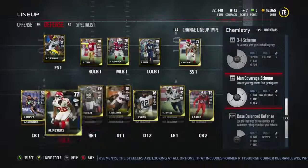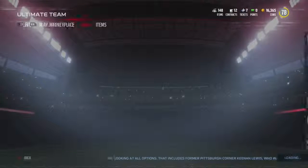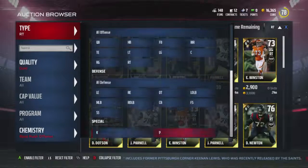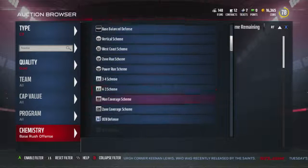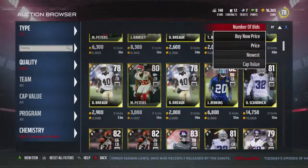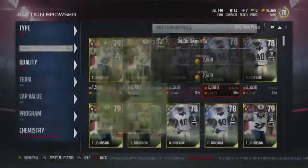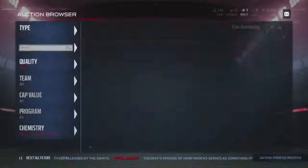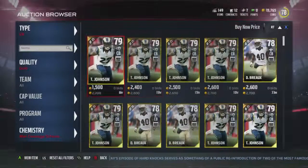It says man coverage. So what if I get another man coverage guy and put him there? Let's get another man coverage corner and see what happens. Let's go with corner, man coverage - scheme over team, guys. Scheme over team. We're going to go with 88 speed. You have better speed - it's by you. And we're going to just see how this all works out.